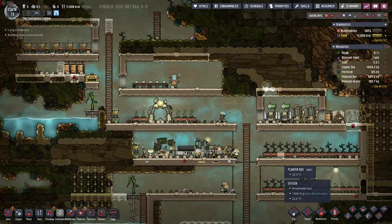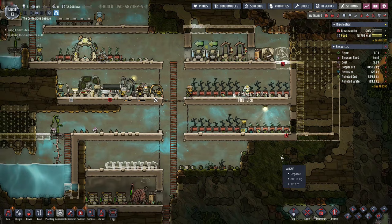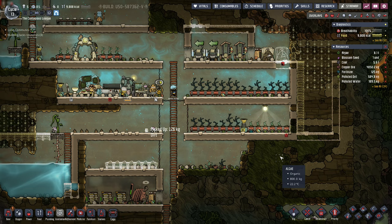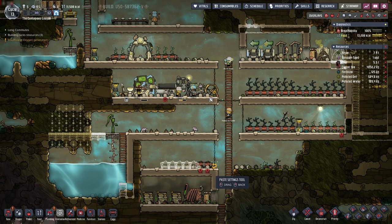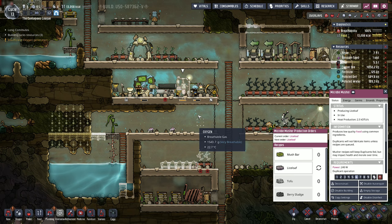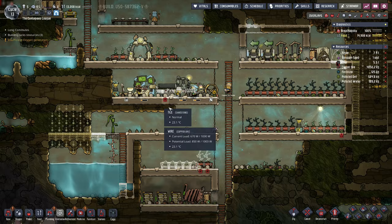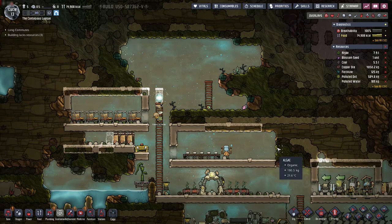Everybody kind of looks like they're running at an effective level of efficiency. There's a lot more we can do to improve efficiency over the long term, but for now it looks like it's going okay. Nobody's standing idle, everybody's got work to do. We're slowly making progress on the tasks we've added. Going ahead and copying the settings and adding them to the new planter boxes down here. We should have enough plants to keep the cook busy and keep everyone in a stable state of food supply for the time being.